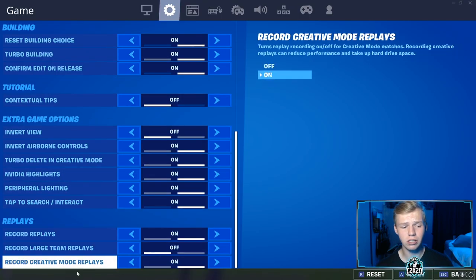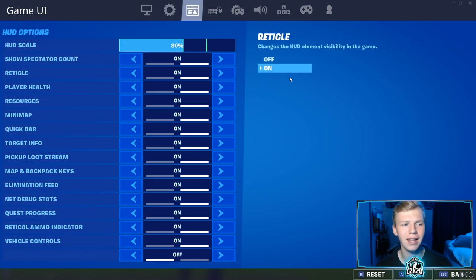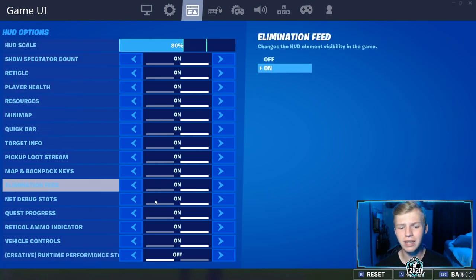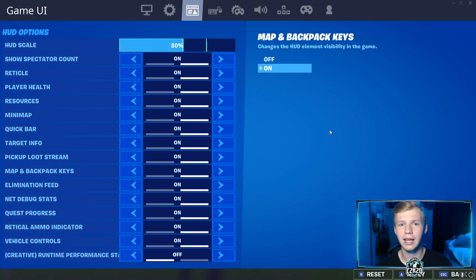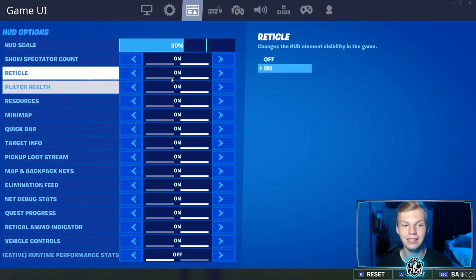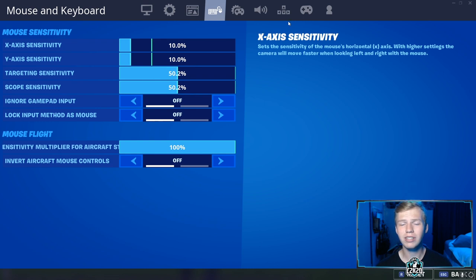The rest are just random settings. Over to the game UI and HUD options: HUD scale is on 80%, which makes it a little smaller and looks more clean in my opinion. Everything else I have turned on except for creative runtime performance stats. Most of this stuff you're going to want on — it's all your weapon slots, health, reticle, all the stuff you probably need.